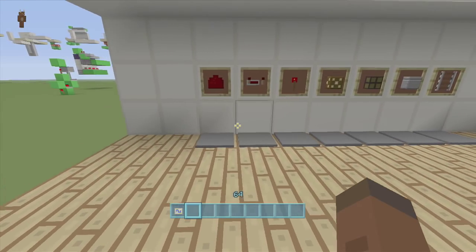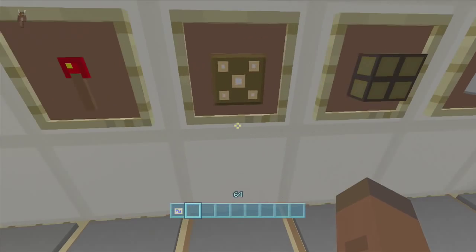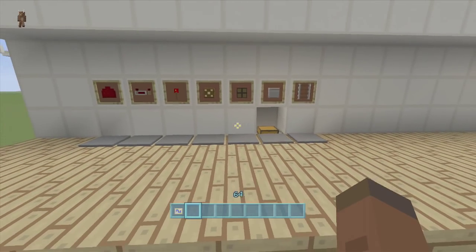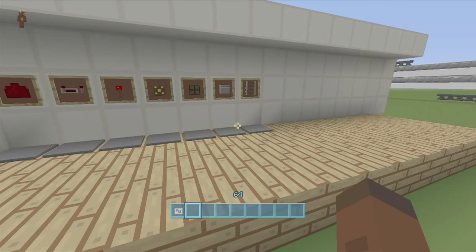If we walk up to any one of these — this one says 'repeater' so I can go inside and there's repeaters in here; this one says 'glowstone' so I go inside and there's glowstone; this one says 'piston' so there should be pistons in here. The password part is: if I click these pressure plates — it doesn't need to be a certain order, but if I click the right ones without clicking any wrong ones, it will open up a door.